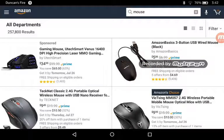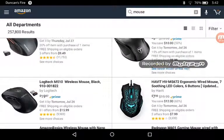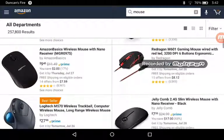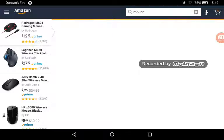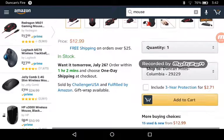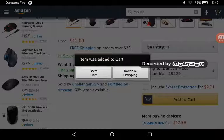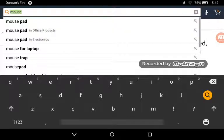Mouse. I'm just gonna need a simple plug-in one. Okay, here's the mouse we're gonna get. Add to cart. Continue shopping. So now that we have a mouse, we just want a mouse pad.